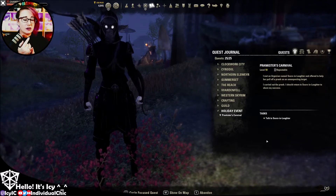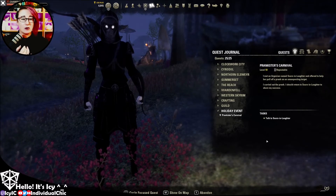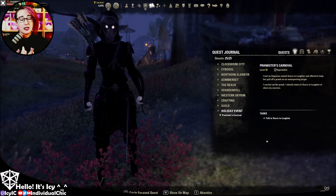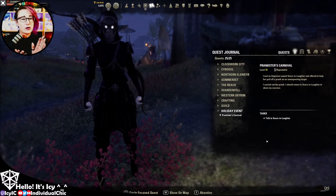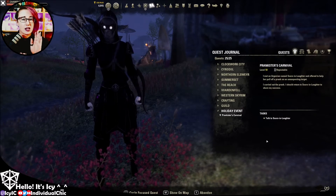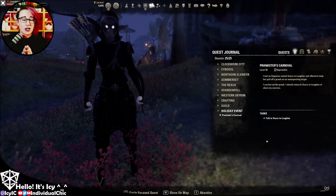The reward boxes contain very valuable motifs — ones you can't usually get except by doing hard mode veteran dungeons. Furniture plans, including rare purple ones that are hard to pick up like the Vvardenfell and Summerset ones. All sorts of really good stuff: lots of things you can sell, lots of money-making items, materials — lots of additional materials. It's a great time to stock up.